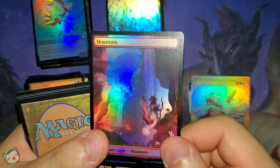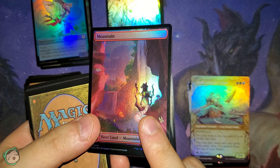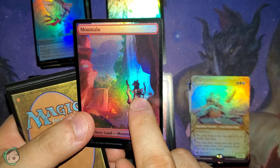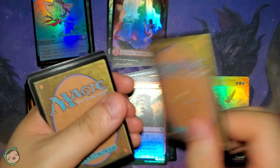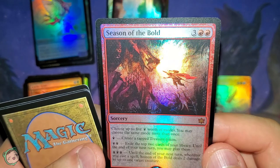I kind of wish that the characters themselves are more — how do I put this — more non-foily. The only way I can compare it is like the Pokémon full art foils, where the Pokémon themselves aren't foil, so the character is more pronounced on the card. I kind of wish this would be the same with the character. But I mean, it's still pretty cool.